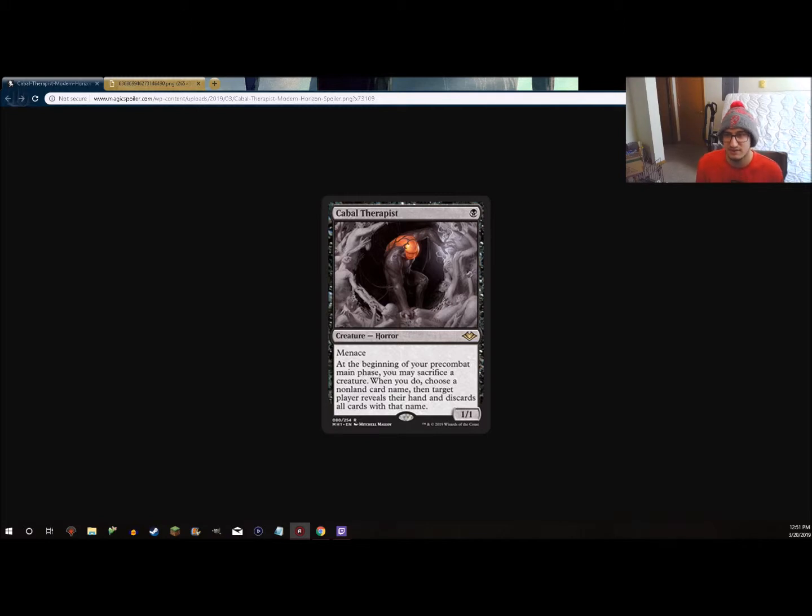This makes it a little bit easier for Dredge to fight through additional pressure like Anger of the Gods and things like that. Also, Black-White Tokens is an archetype people like to play, but it just doesn't seem to perform the way you'd think with all the good token-producing Planeswalkers and effects in Modern. This card, ironically, might make it better — given that all those sweepers like Anger of the Gods, Pyroclasm, and similar effects — this card can fight through them while also putting pressure on players as a 1/1 Menace creature.